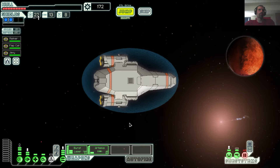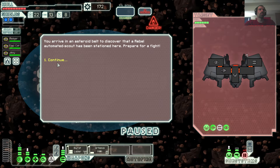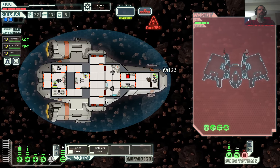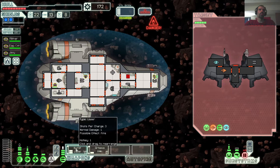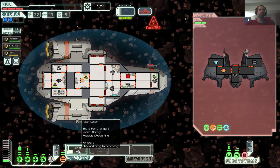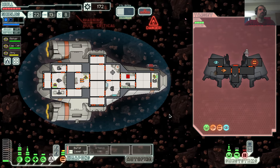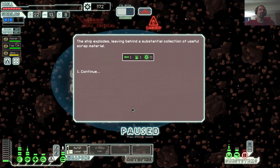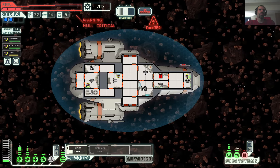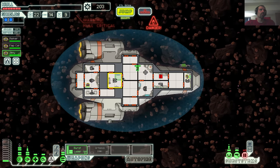You should be able to handle that. Arriving next to the beacon, discover a Rebel Automated Scout has stationed itself. Good thing I have shields. Hey, pilot leveled up! We shot it down. Jolly got injured so I'll heal her up real quick. I need some more crew.